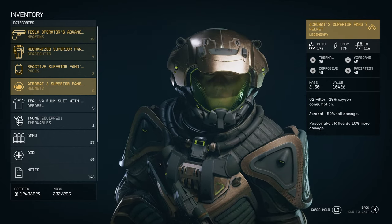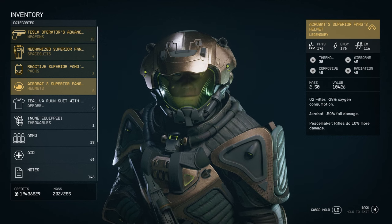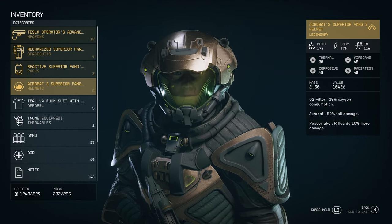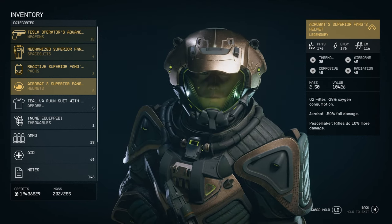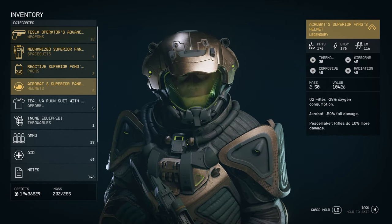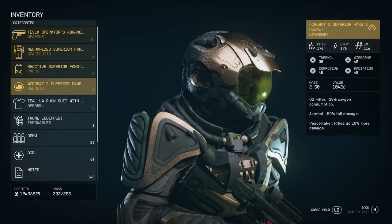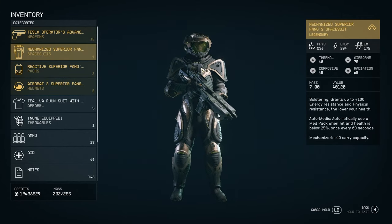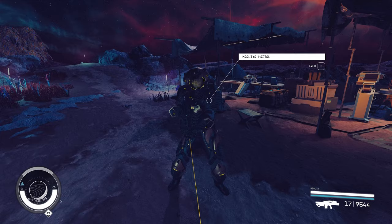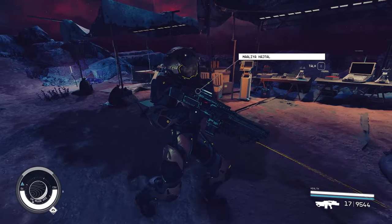Hello everyone, welcome back. In this video, I'm going to show you how to get the new unique spacesuit from the DLC Shadow Space. What makes it unique is the bronze color as well as the green light that it has around the spacesuit. It looks pretty good especially when you are in a dark environment — you can really see all that shine.